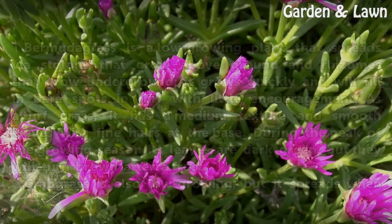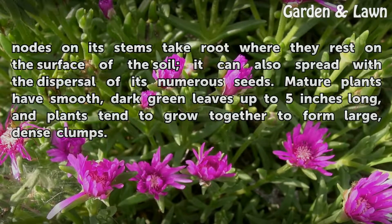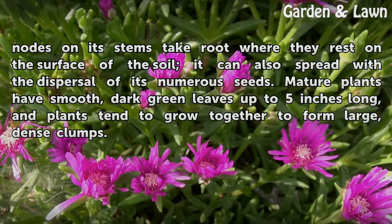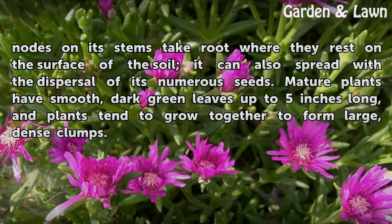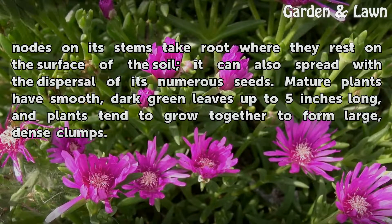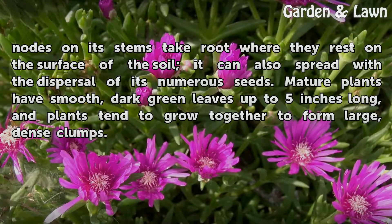Crabgrass is also low-growing, but it spreads when nodes on its stems take root where they rest on the surface of the soil. It can also spread with the dispersal of its numerous seeds. Mature plants have smooth, dark green leaves up to 5 inches long, and plants tend to grow together to form large, dense clumps.